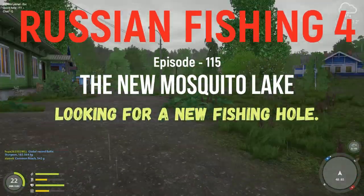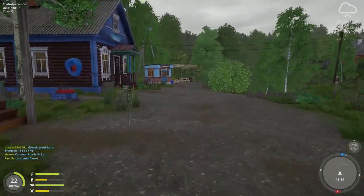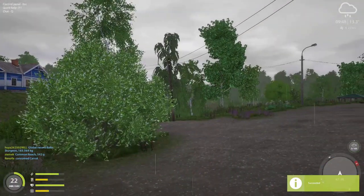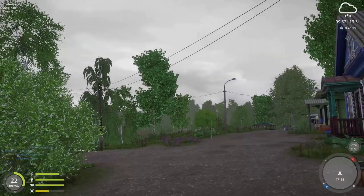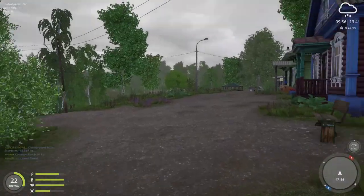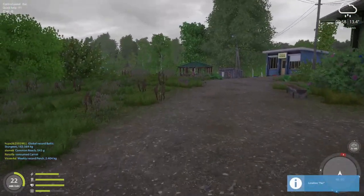Hello everybody and welcome back to Russian Fishing 4. Here we are at Windy River — it's raining, but it doesn't look like it's gonna be very bad, so what the heck, I'm gonna go grab some free chow. I felt like float fishing, so I'll just run along here until we find a spot. Maybe back in there — let's go back here. I don't really have any set spots yet on the new map.